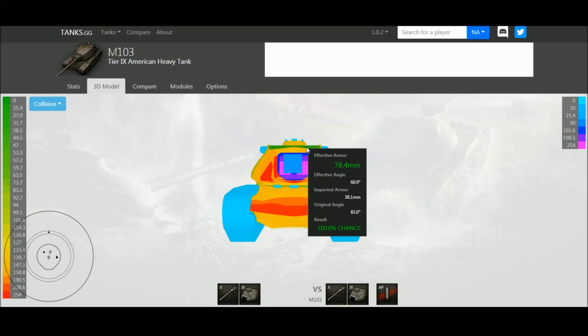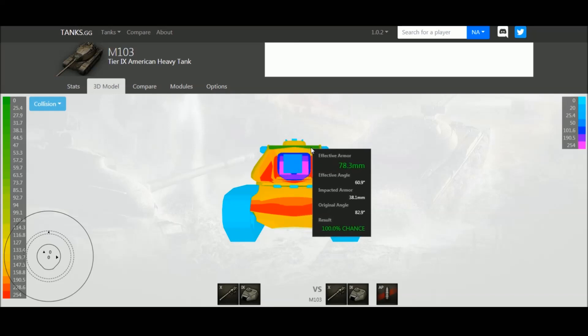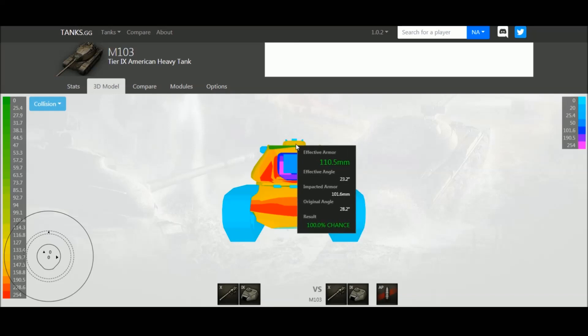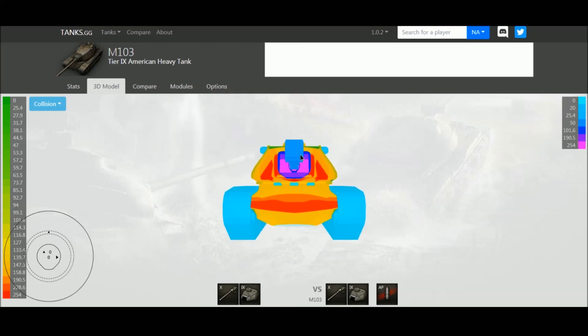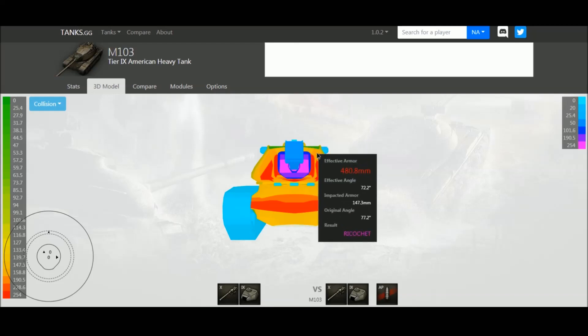Any gun that is 120mm or higher — 122mm for Russian tanks, 120mm for American tanks — is going to be able to overmatch the roof armor. So even when you're hull down you'll find yourself getting penned through the roof quite a lot. Big guns won't bounce off that roof armor, and they can hit it from the front. If they can't hit the roof, they'll go for the very large cupola, which can be penned by Tier 7 tanks because it's only 110 millimeters thick.